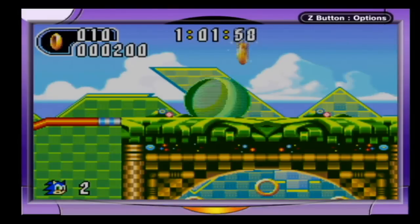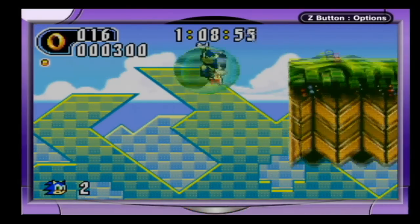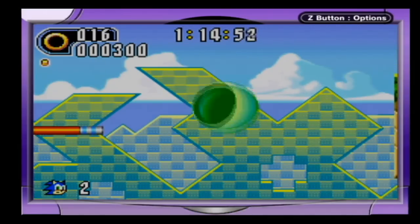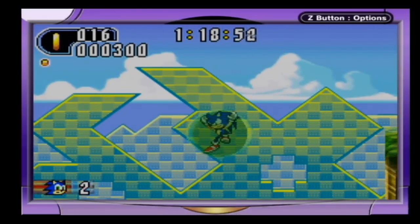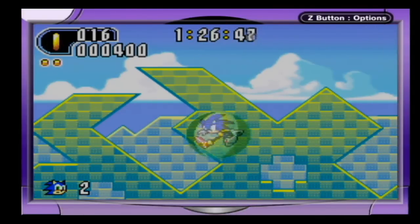This here is a special stage ring. There are seven in each act, but all seven need to be collected in the stage. There's a blue spring here — jumping on a spring multiple times in succession will give you more height. Also, when jumping off a spring or a rail or something, you can hit R in a direction to get more distance in that direction.